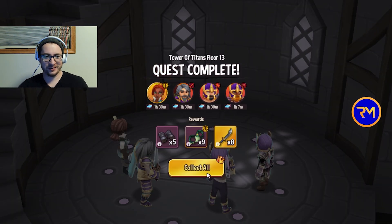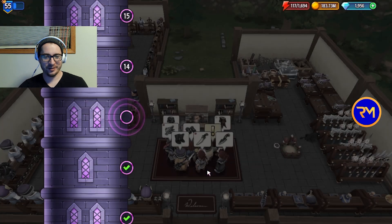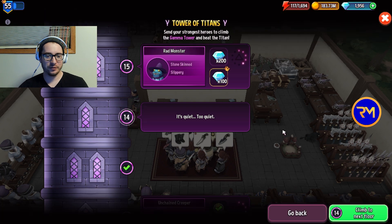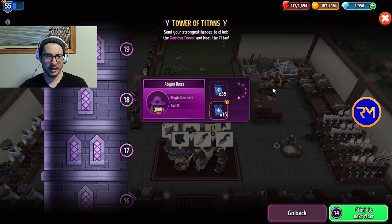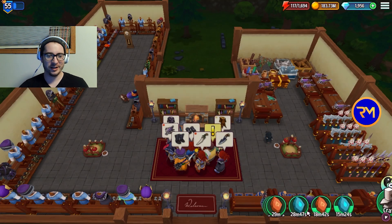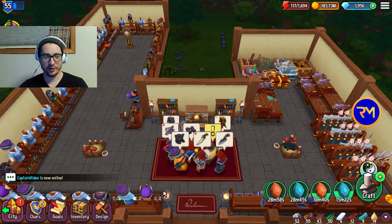Beautiful — 23 more items. Tower has been pretty easy so far. Not too sure how far we'll get, but I haven't had to use power boosters or anything. I'm really hoping for floor 24, but we'll see how that goes. Heroes have been doing pretty well though.